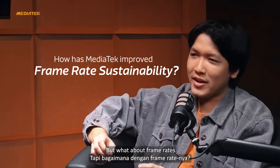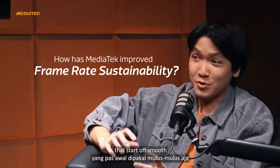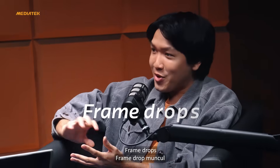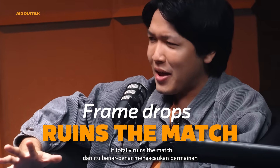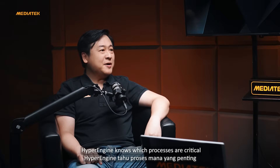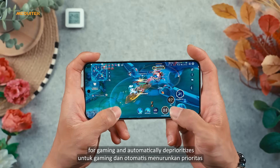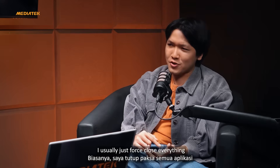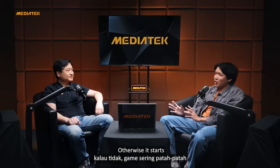But what about frame rates? I've used phones that start off smooth, but 20 minutes in, everything starts to slow down with frame drops — it totally ruins the match. That's exactly what we built smart task prioritization for. Hyper Engine ensures processes critical for gaming are prioritized and automatically deprioritizes non-essential stuff in the background. I usually just force close everything before I play, otherwise it starts stuttering.